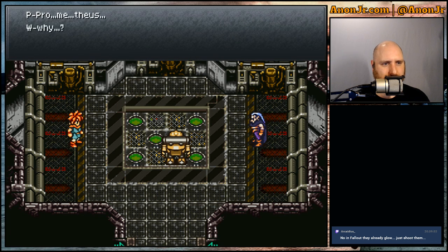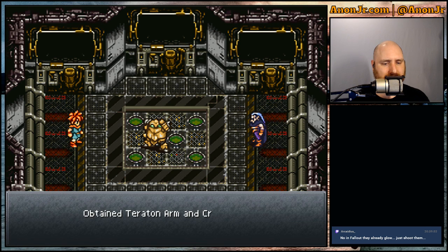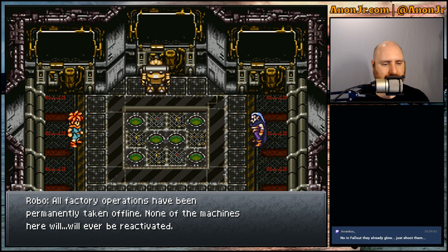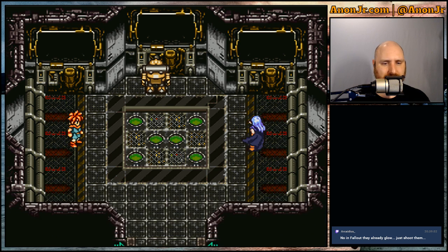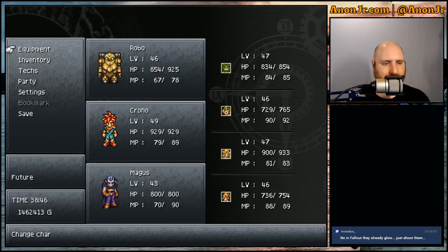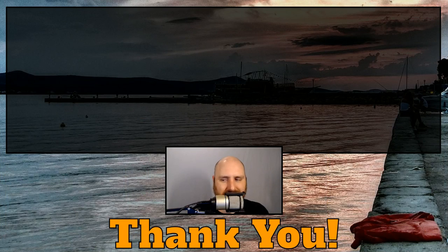Obtained Teraton Arm and Crisis Arm. All factory operations have been permanently taken offline — none of the machines here will ever be reactivated. Let's be on our way. All right, so we've finished Robo's side quest. Let's go ahead and save now. And this is where I go to the credits and end another extended episode.